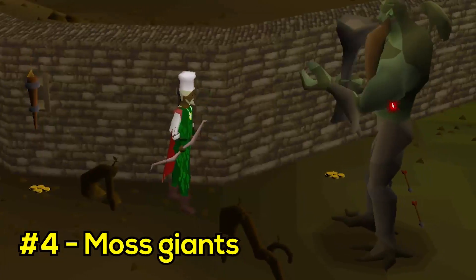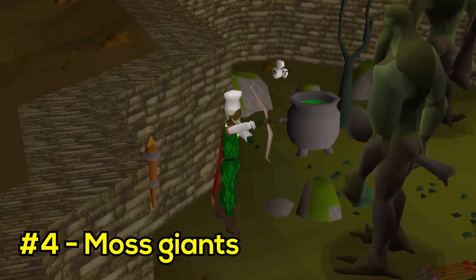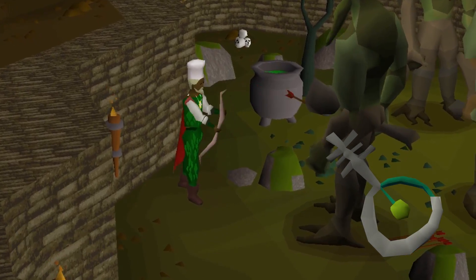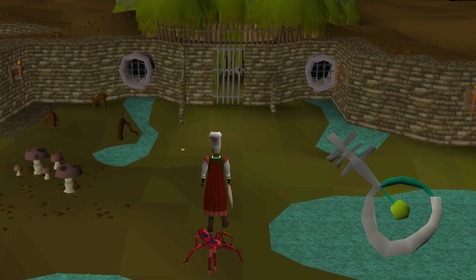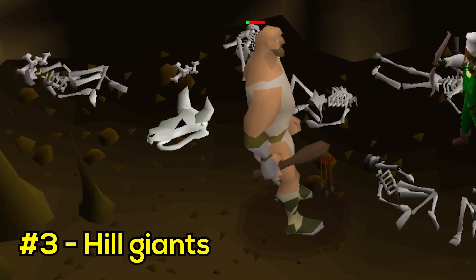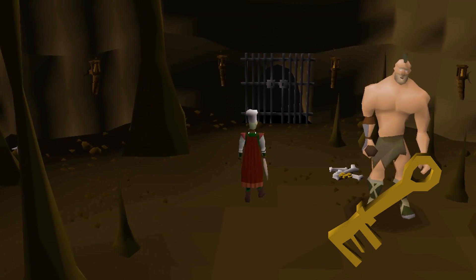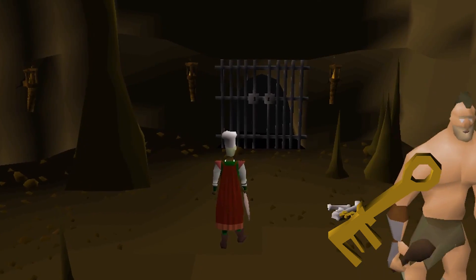Number 4: Moss Giants. Moss Giants are great for beginner clue scrolls with a drop rate of 1 in 45, and like Minotaurs they offer more — they're great for training combat and also have a chance to drop a Mossy Key, which gives access to one Bryophyta kill. Bryophyta always drops a clue scroll when killed and usually gives valuable loot. Number 3: Hill Giants. Hill Giants have a drop rate of 1 in 50 but are much easier to kill than Moss Giants, making it quicker to obtain clue scrolls and Giant Keys, which are used to kill Obor — a boss that drops a clue scroll 100% of the time.